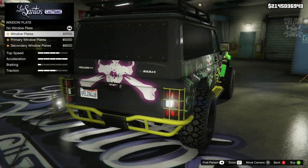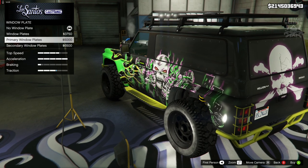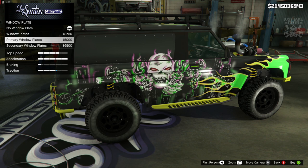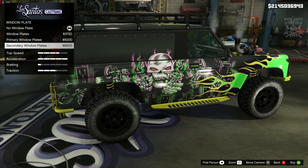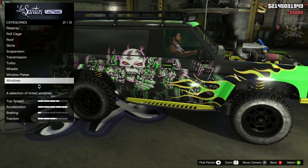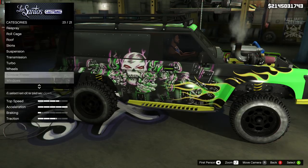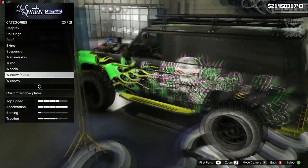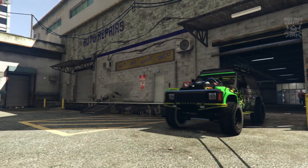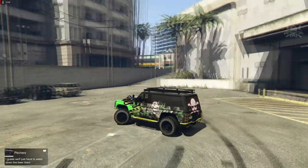Window plates - I wasn't expecting that but it looks well good! Not really sure about primary versus secondary since they look exactly the same to me, so going with primary since it's cheaper. Then window tint - going light smoke to tint the front out. That window plate is a nice little addition. Now this looks like a beast mobile - that's insane. It's a little bit loud, a little bit different to my usual builds which are quite clean and standard.